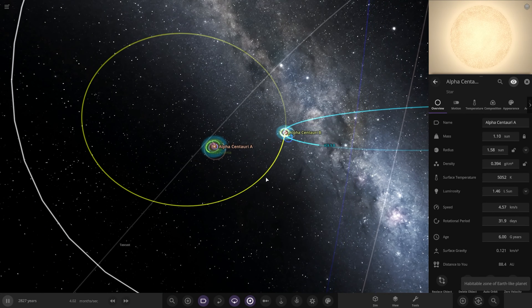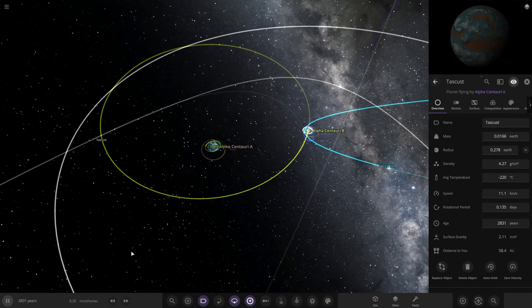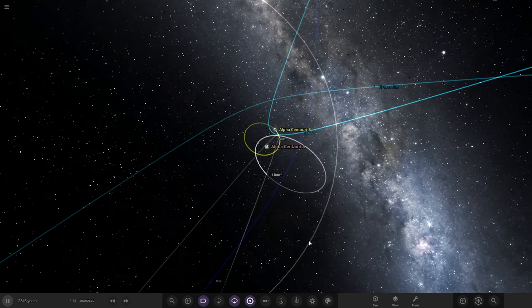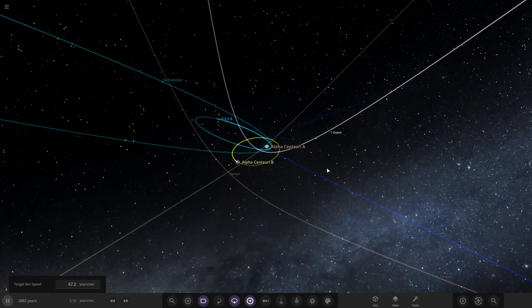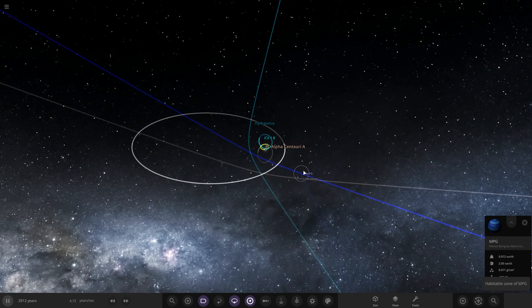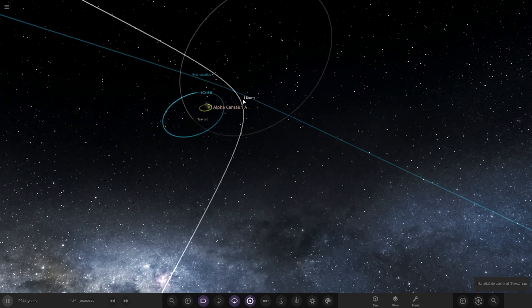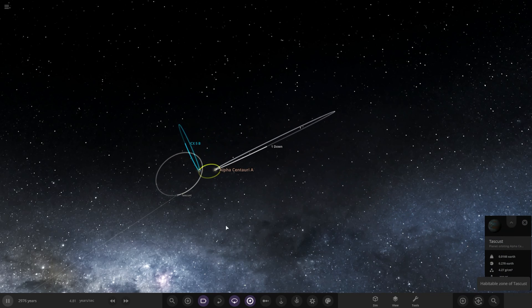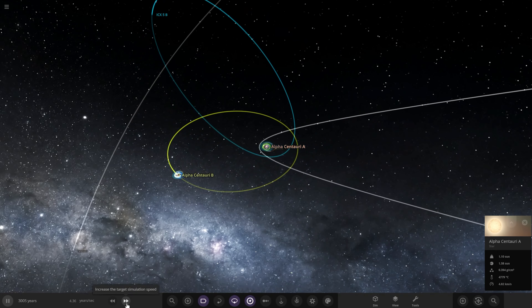That object has also been ruined due to the Alpha Centauri A and B transition period. We've got this object with a pretty wild orbit. This is going to get pretty wild - let's watch as it flies past. It's really crazy - some of these are not going to hang on much longer. Down has been completely ejected, not coming back. We've got a gas giant over here and one of our ice giants gone as well - definitely not coming back.